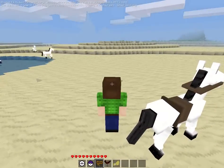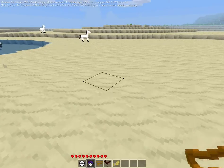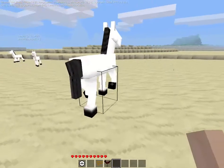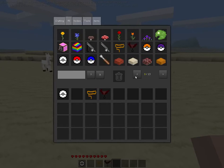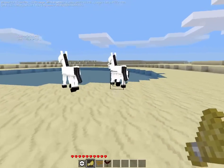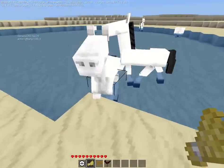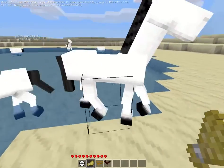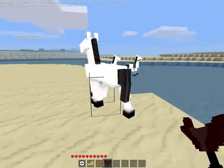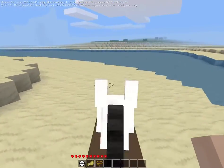Now I'll show you how to tame him real quick. This is a normal untamed horse, and if you right-click him they'll eat the wheat. It takes three to ten wheat to tame him. He'll walk over and eventually you'll get him — and I got him. You can put the saddle on him and then ride him.